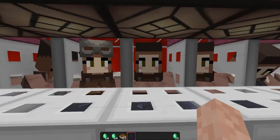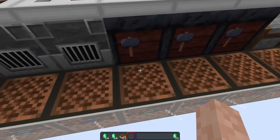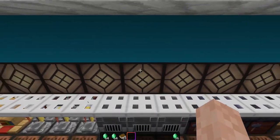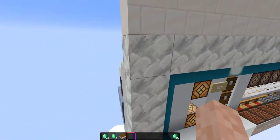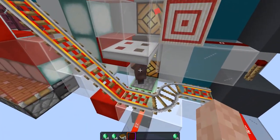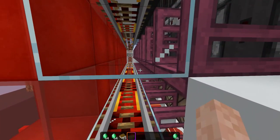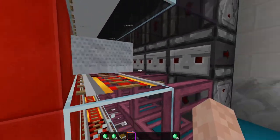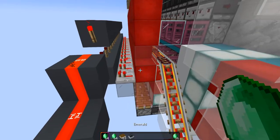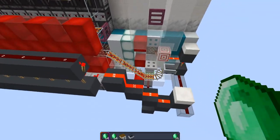This guy trades coal, which is good because it's rather cheap. This guy doesn't have a profession because he's new. Let's get rid of a couple of others — no coal, no coal. Now let me show you what's going on at the back. The minecart picks up the villager, tries to find the correct place to put it, then returns to its starting position and goes back.